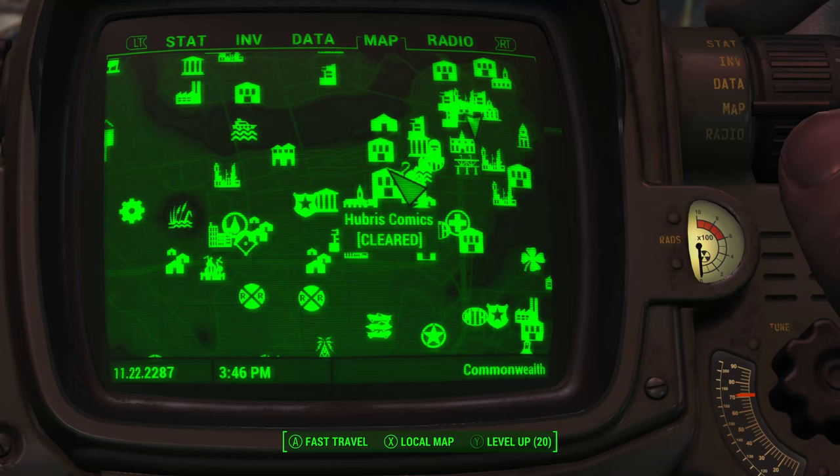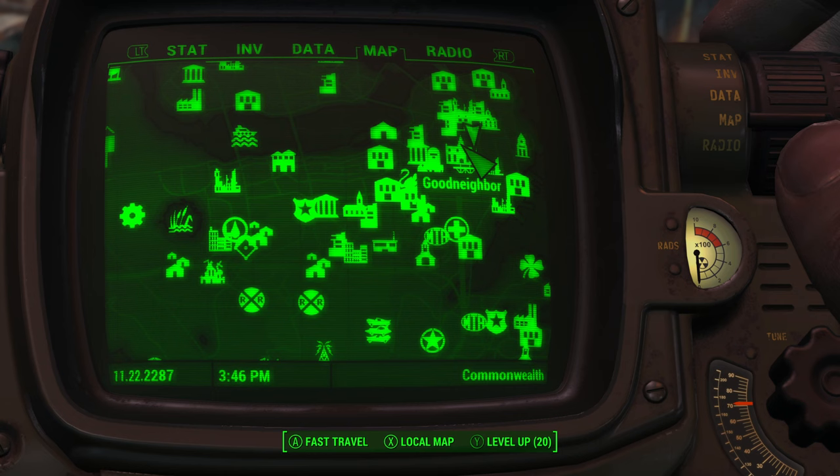We will now need to make our way to Hubris Comics. It is directly southwest of Good Neighbor and northeast of Diamond City.